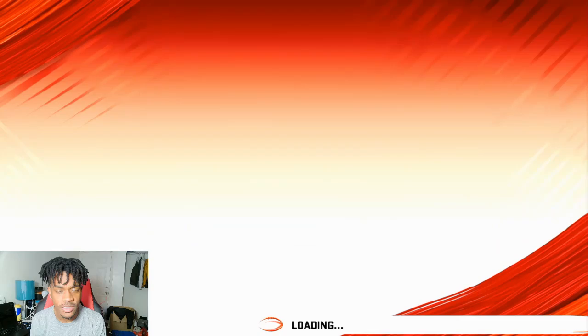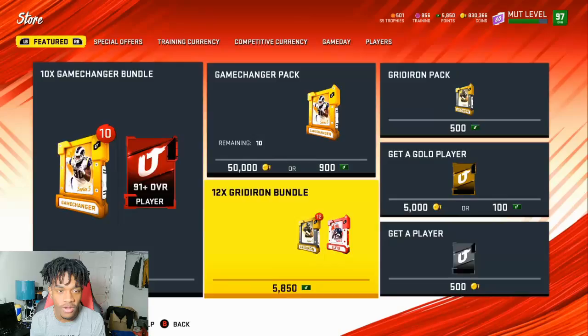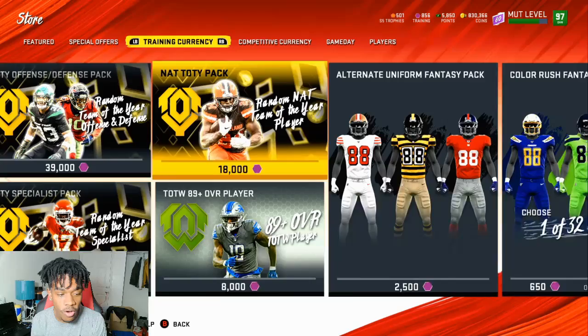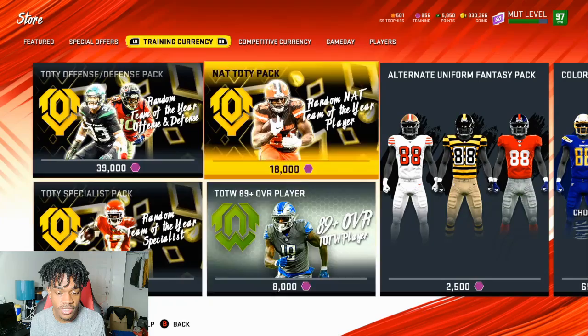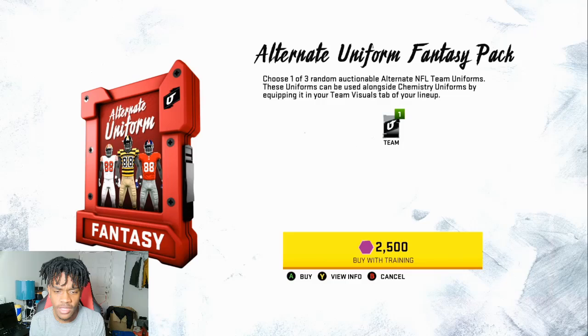Getting to the packs - we got basically a whole new odds system. All packs have better odds now in the training section. Flashback heavyweights and all that are gone. This is everything you can buy with training points. We also got new uniforms for 2,500 coins - it's one to three random uniforms. If you don't like the uniform you can reroll it; just quick sell it for 2,250.